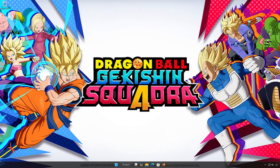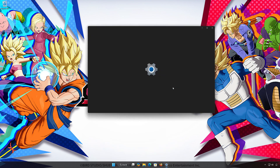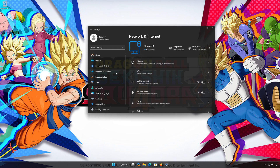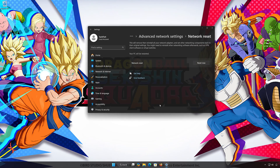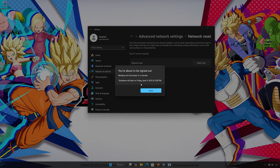Solution number 3. First, open the Start Menu and open Settings. Open Network and Internet, then open Advanced Network Settings. Open Network Reset and click Reset Now. Press Yes, then press Close.